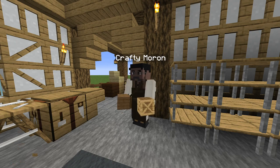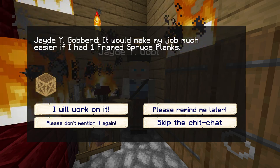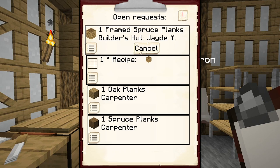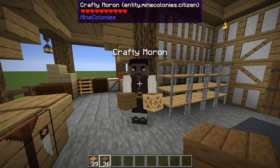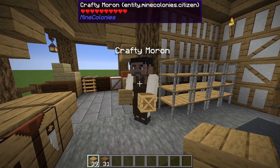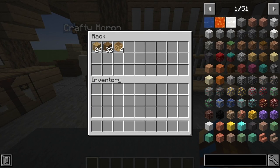The carpenter will only make items that have been taught to the sawmill once a request for the item comes in. When a request has been made, the carpenter will then make a request of their own for all of the materials they require to craft it. The delivery system, or yourself, will need to supply the sawmill with all of the materials required. Once the carpenter receives their materials, they will craft the requested items and store them within their hut for either a courier or yourself to collect for delivery.